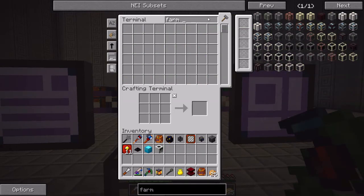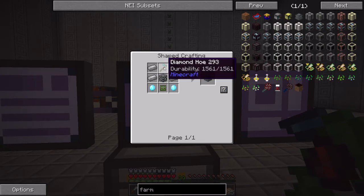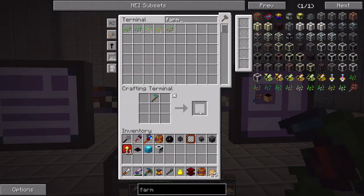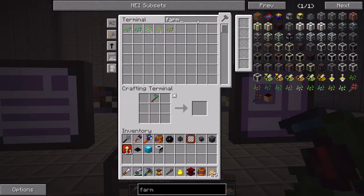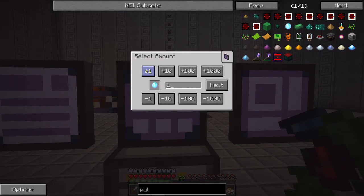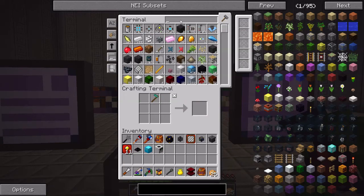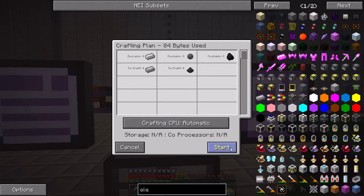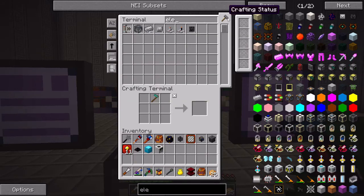Let me go ahead and create a farming station. So this does require a diamond hoe. And basically I'm missing everything - I need electrical steel and pulsating crystals. So let me create two of those. And what was the other thing? Electrical steel. I think I needed like four of those. I should probably craft more of that.